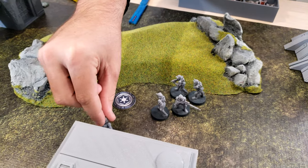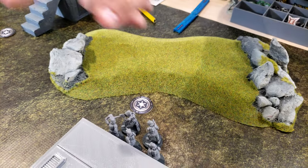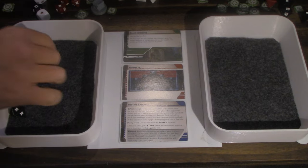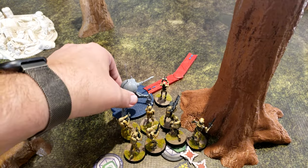Activate this squad. I am going to move up to the building. And then I am going to shoot the sniper at that back squad of B1s. And there they are. They do not surge. So cover one.